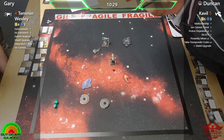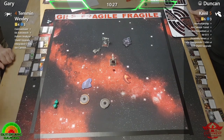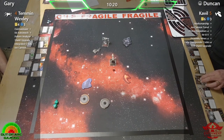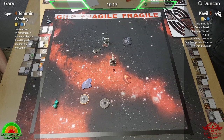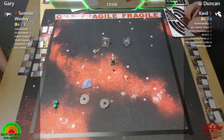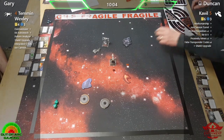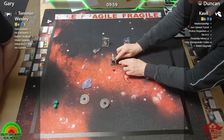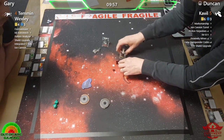Debris isn't very nice anymore — I think gas clouds are probably one of the worst obstacles now in 2.5 to go over. It's such a tough one. Maybe trying to use the Ion Cannon Turret to force them to go over the debris if possible — or maybe catch them out with the proton torpedoes.